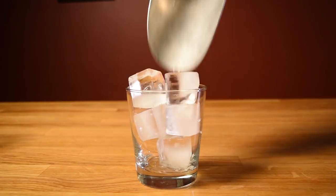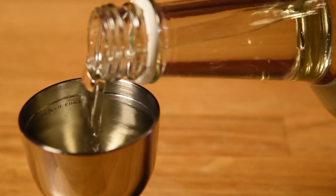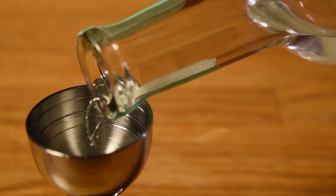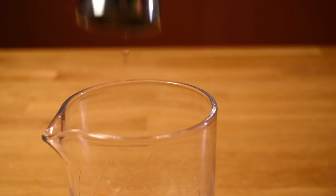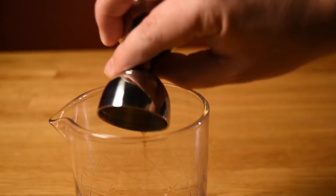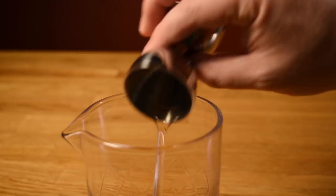Let's start by chilling our glass — fill it with ice and set it aside. Next, measure an ounce and a half of tequila and add that to the mixing glass. Measure half an ounce of mezcal and add that to the mixing glass. Measure half an ounce of sweet vermouth and add that to the mixing glass. Measure half an ounce of orange liqueur and add that to the mixing glass.